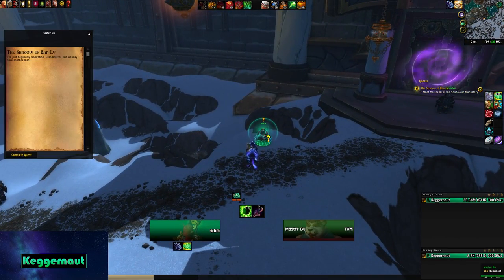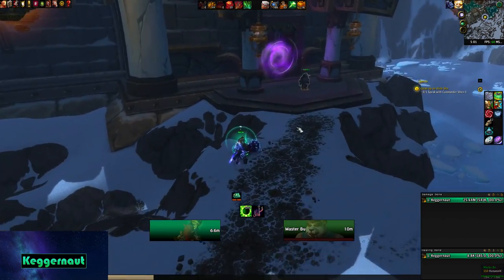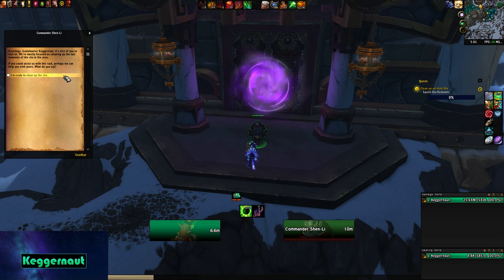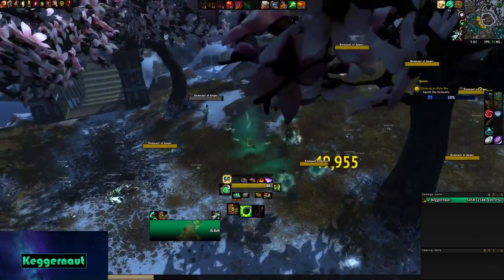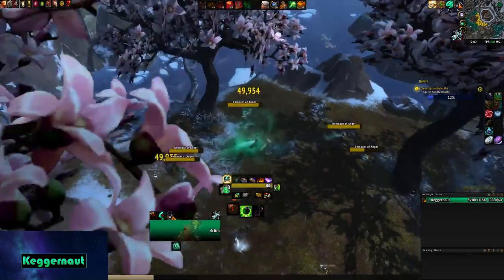We are at Shadowpan Monastery. Master Boo says: 'I've spoken with the Shadowpan. They're willing to give us information if we can assist them with a task of their own. Speak with Commander Shen Li while you are assisting them — I shall continue to meditate.' Commander Shen Li says: 'Greetings, Grandmaster Kaganauts. We're mostly focused on cleaning up the last remnants of the Sha in the area. If you could assist us with this task, perhaps we can help you with yours.' Alright, I'm ready to clean up the Sha — back to the Pandaria days. We just kill these Sha things using Rushing Jade Wind.